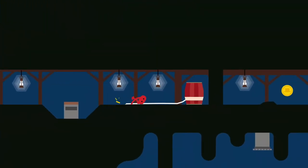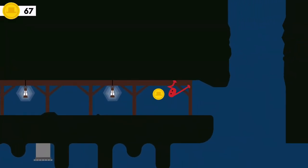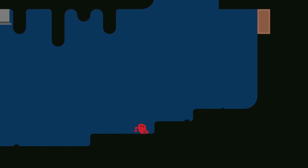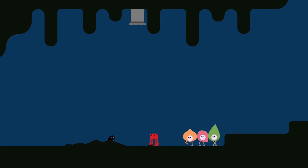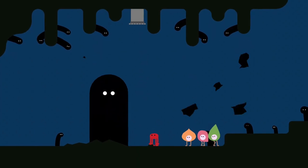Continue right, jumping on the detonator to blow up the next wall. Continue right collecting the two coins as you go. You will eventually fall down into the worm's home. After a short wait, the rebels will join you. Mother Worm will appear and ask you to find her son Ernie.